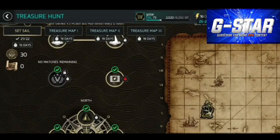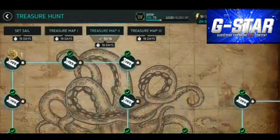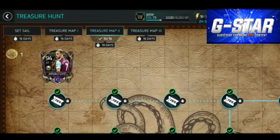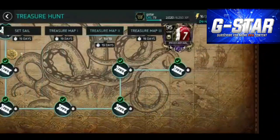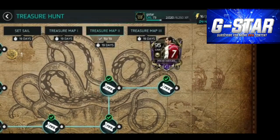Hey guys, it's Gstar. We're back with Treasure Hunt 2018 FIFA Mobile. This event, for me and everyone else, has been the best ever event. I'll show you the players I packed. We've just finished off Treasure Map Two, claimed Mkhitaryan. Unfortunately, he was brilliant if you're after a striker - I highly recommend him - but I'm trying to focus on my core team, so Mkhitaryan is going to have to be rank-up fodder for me.